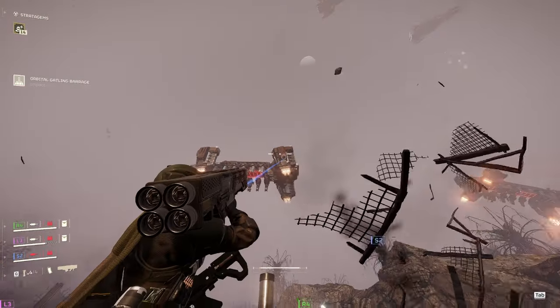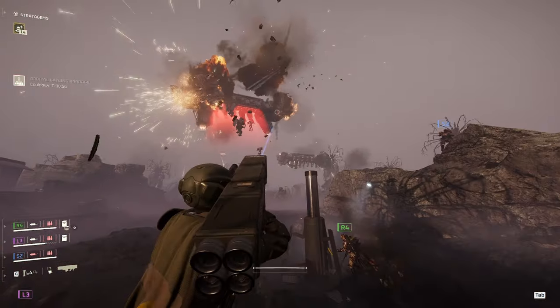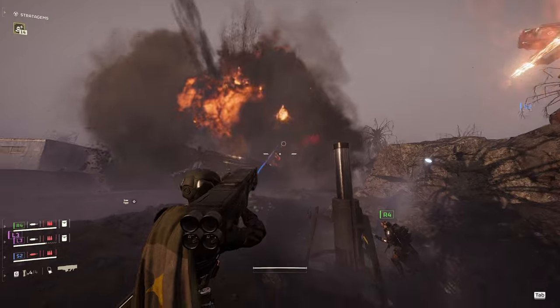For dropships, aim for the thrusters — it takes them down in two hits. Aiming at the body will just waste ammunition.